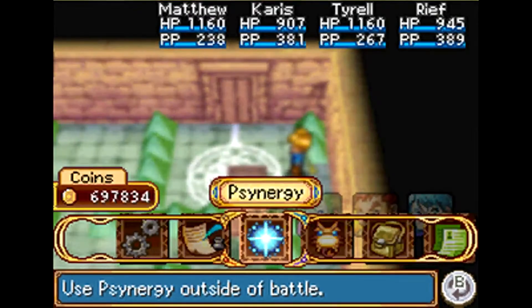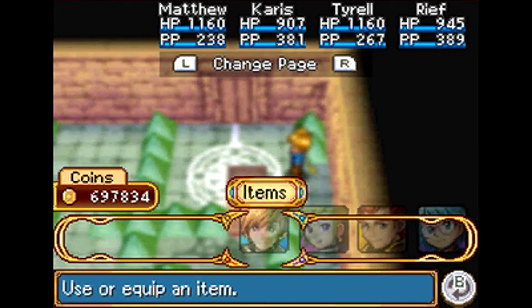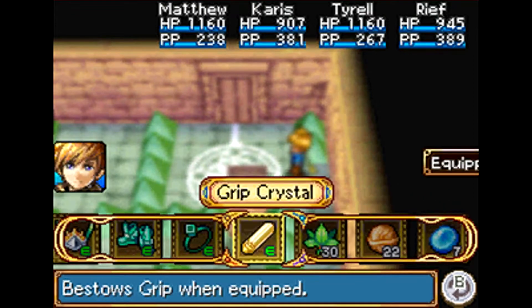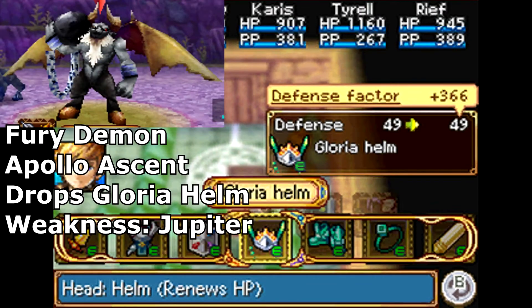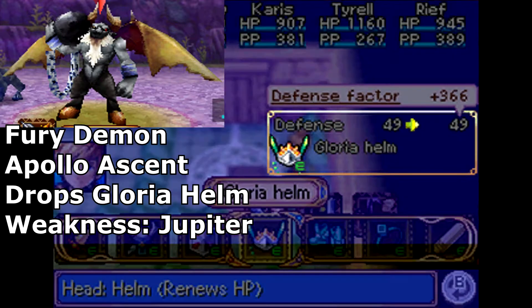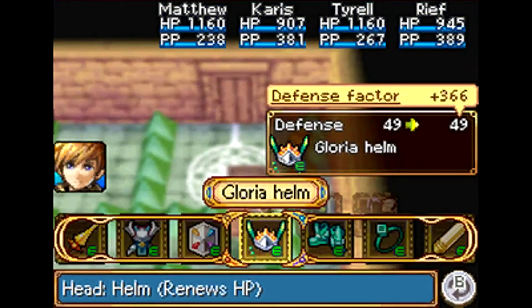There are a couple of things I picked up while grinding. I looked up a list of rare items and changed up my characters a bit. Matthew pretty much stayed the same except he got the Gloria Helm, which is a drop - I'm going to show these on screen. The Gloria Helm is dropped by a Fury Demon at Apollo Ascent, and you have to kill him with a Jupiter Genie. That's how you get that helmet, and it's really good - it renews HP each turn.